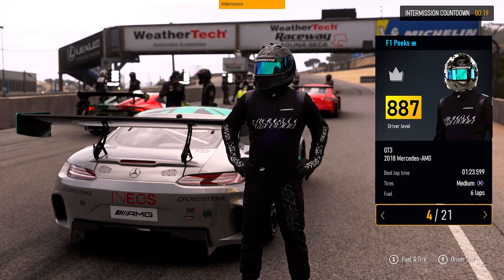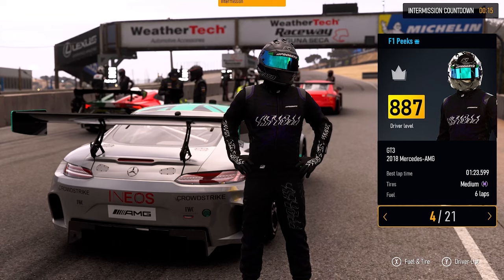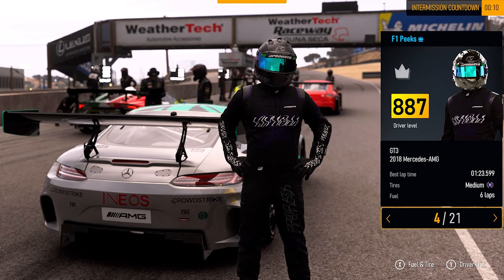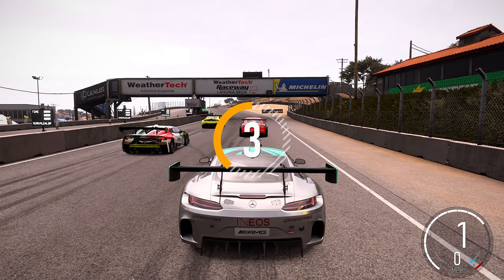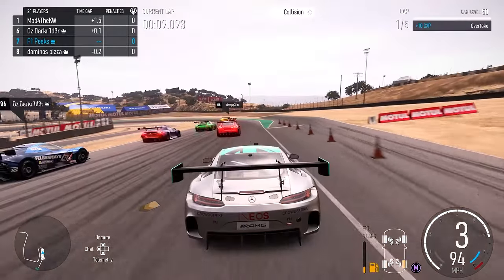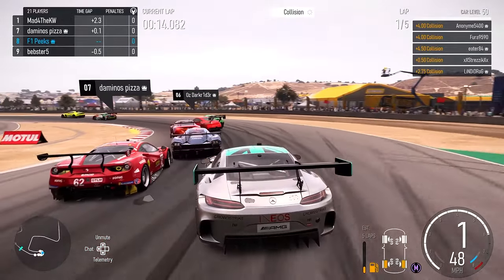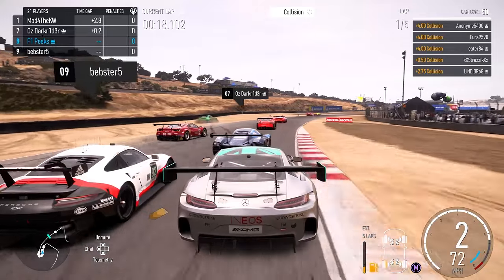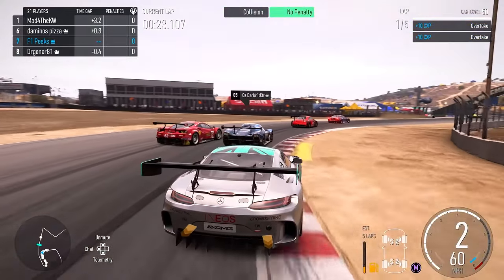For today's first race we have a drive through the field in an AMG GT3, trying to get the final podium position battling a Hurricane. For the second race we also have a battle for third position in the Cadillac ATS against some really fast cars. We had the old-style Mercedes F1 livery for this race in the GT3, and we started in P4 but had a pretty bad start and dropped down to P8.